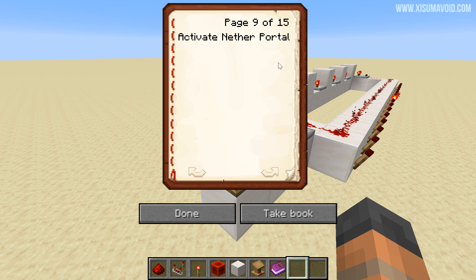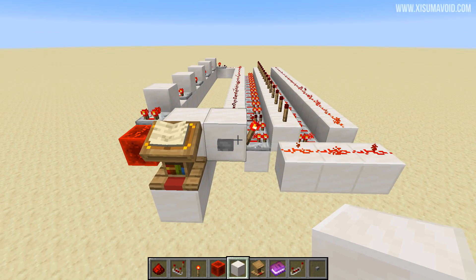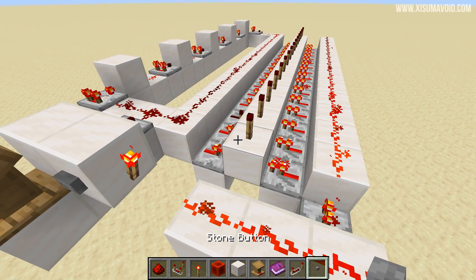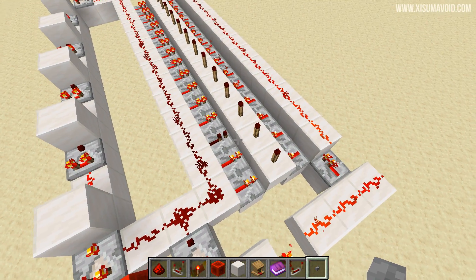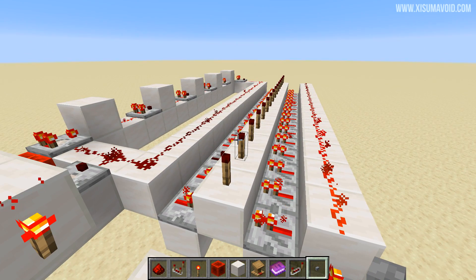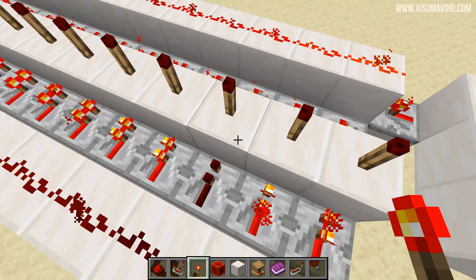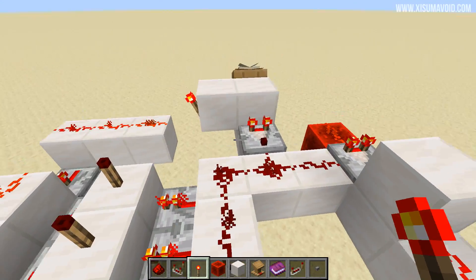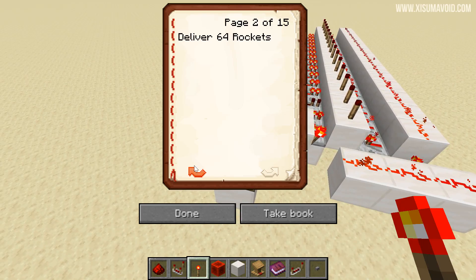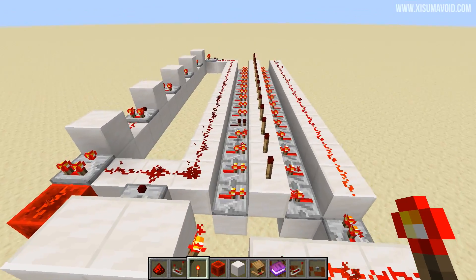You'd want to pick the page in the book and then press a button to activate it. So here is that button, and as you can see we've replaced all of our torches on this side with repeaters and only one of them is turned off. On the opposite side we have repeaters that are turned on pointing into all of these torches. This means that the torches are off, however when we unpower this side the one that we have selected is going to turn on. Each page of the book is basically each one of these - the very first page is the first one down here, and the fifth page is the fifth one along.